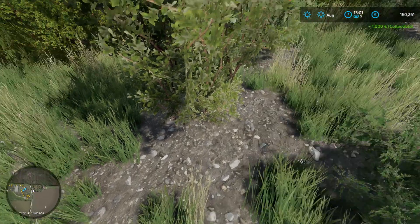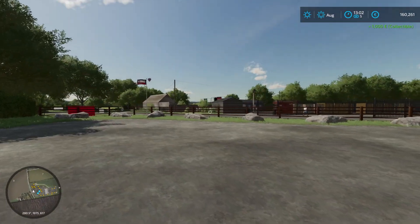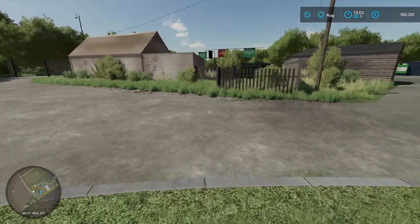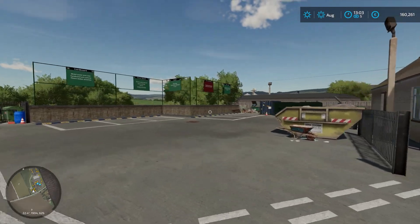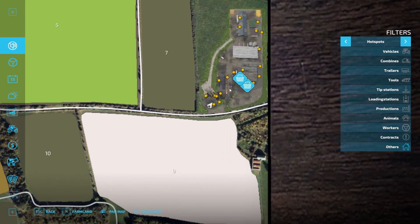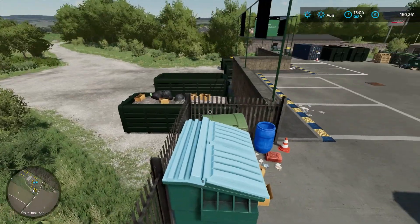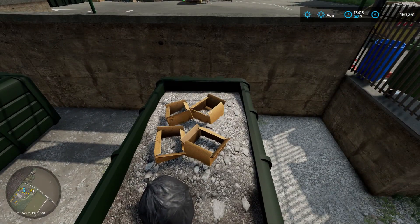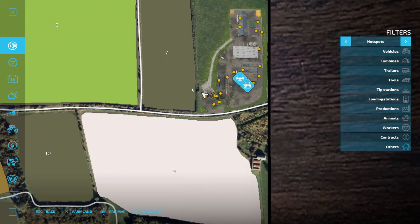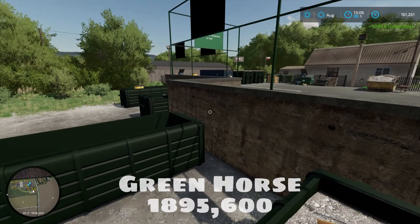We'll gather that up and head back to the dealership where collectibles are piled close together. Down in this little garden-like center area near the shop, there's a bunch of collectibles. Next to field seven by some dumpsters, on top of one you'll find the green horse. We'll gather up the green horse — collectible done.